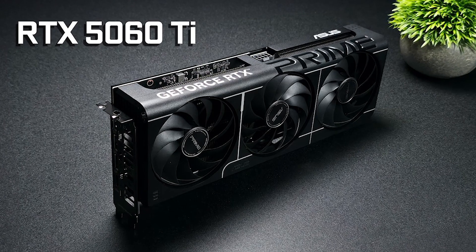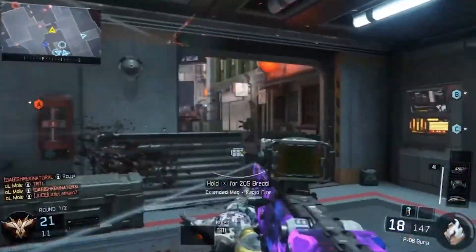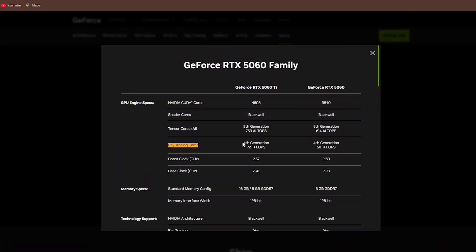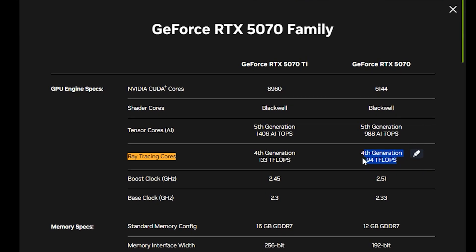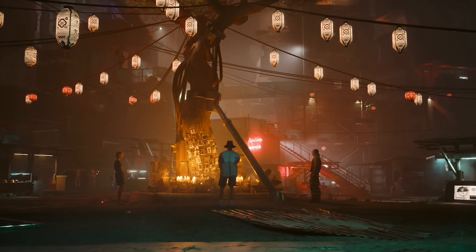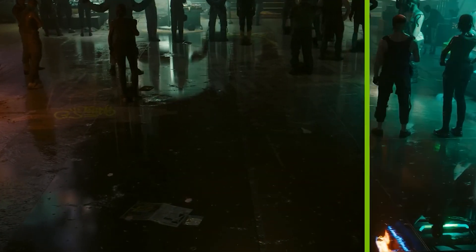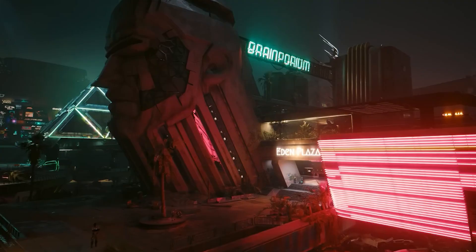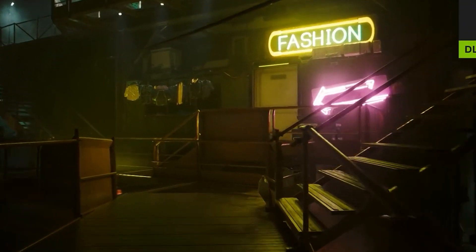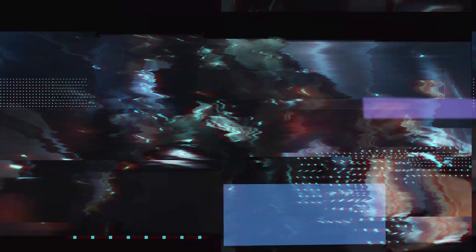The 5060 Ti is no slouch, but it's clear the 5070 is built for high resolutions. For ray tracing and DLSS, both cards leverage DLSS 4 and Blackwell fourth-generation RT cores, but the 5070's extra muscle shines here too. At 4K RT ultra it leads by 30%, crushing demanding titles like Cyberpunk 2077. The 5060 Ti 16 GB can handle RT at 1440p beautifully, but if you're chasing 4K ray-traced glory, the 5070 is the only real contender.